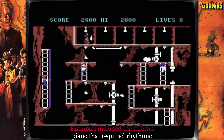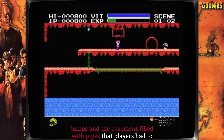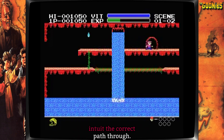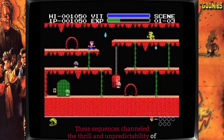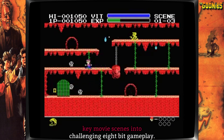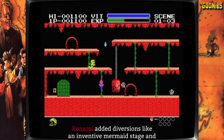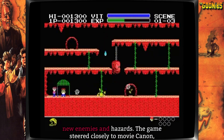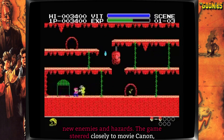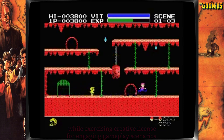Examples included the infernal piano that required rhythmic jumps and the basement filled with pipes that players had to intuit the correct path through. These sequences channeled the thrill and unpredictability of key movie scenes into challenging 8-bit gameplay. While paying homage to the film, Konami added diversions like an inventive mermaid stage and new enemies and hazards, steering closely to movie canon while exercising creative license.